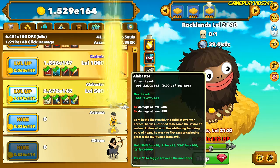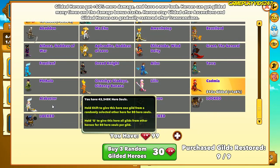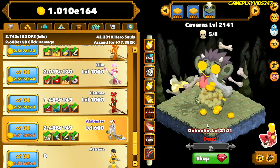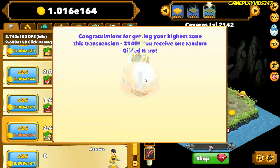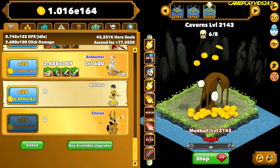Looks like we can. Beautiful. Now let's guild up Alabaster by 212 gilded statuses. Done. Now let's try and level up Alabaster as much as we can here. So now we're managing to destroy the mobs again — that's very good stuff, obviously. We have a gilded status here by the looks of it. What's it going to be? Chiron. I've never actually unlocked Chiron.